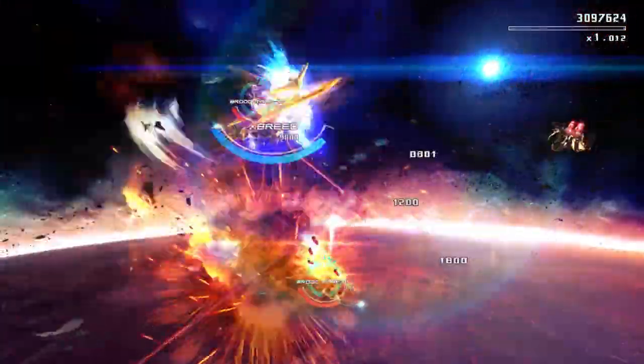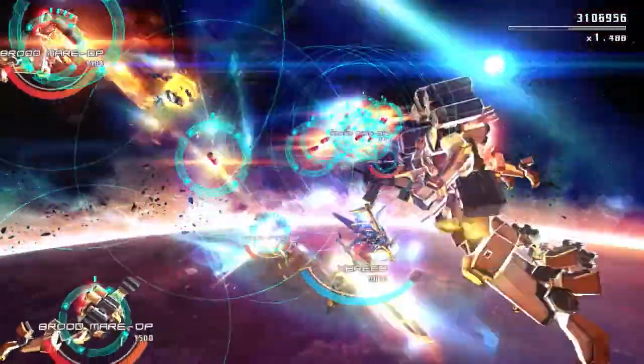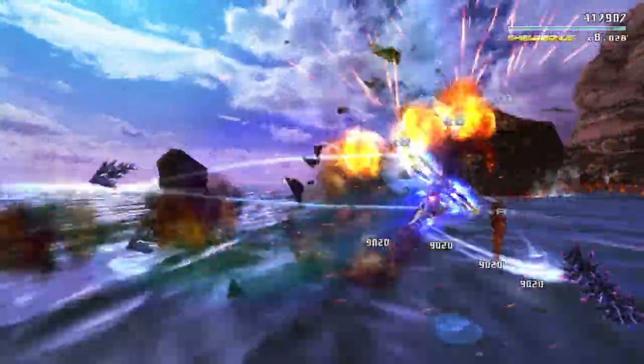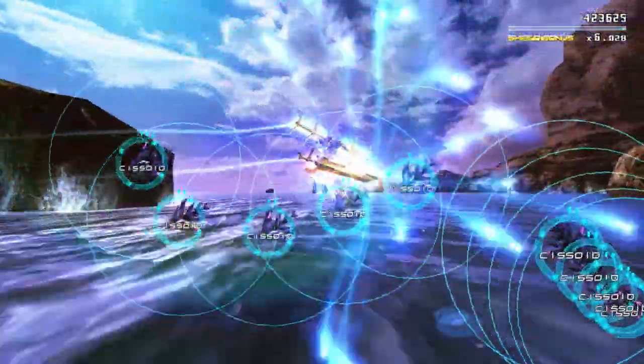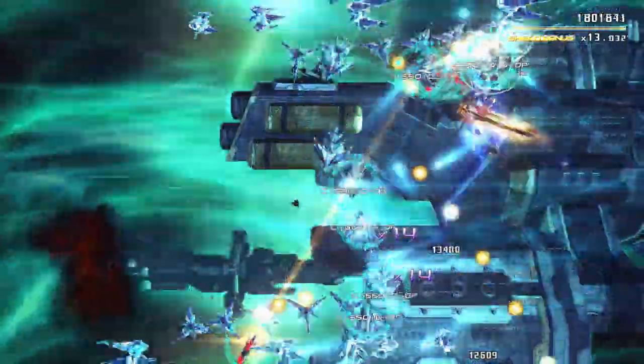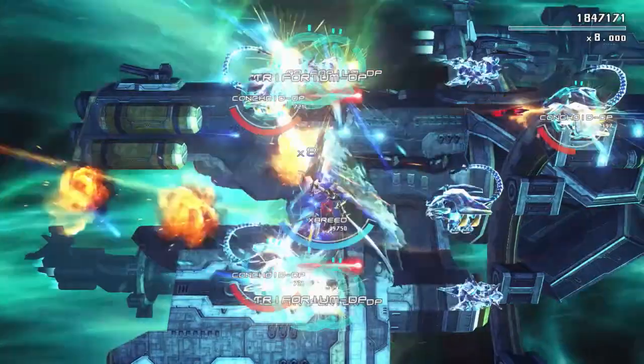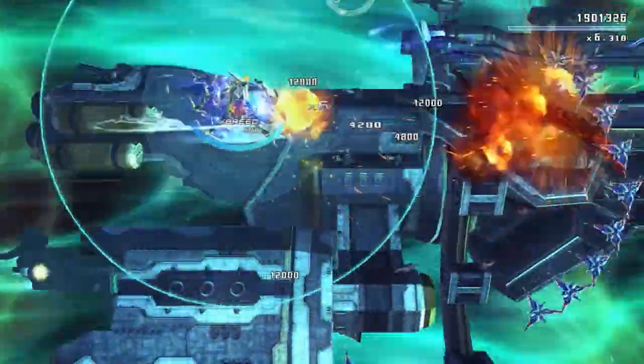Hello team, let's rock some high speed shooter action with Astabreed. Developed by Edelweiss and published by Playism, Astabreed throws you into the fury of an intergalactic war. At the helm of the prototype mecha Exabreed, you must shoot and slash your way across the invading alien forces as the events of the game unfold around you.